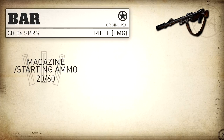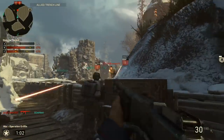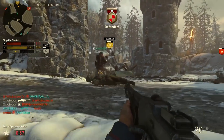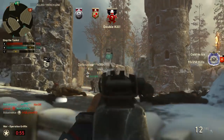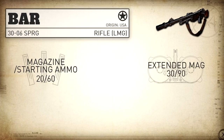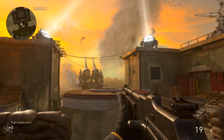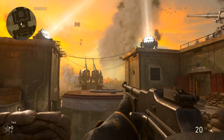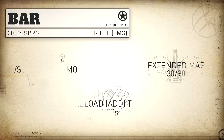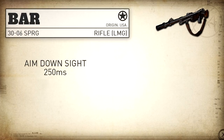Getting into magazine capacity, it's not great for the rifle category at 20 rounds in the magazine with 60 in reserve. Especially considering the rate of fire, you will burn through these 20 round magazines relatively quickly, which is why I highly recommend Extended Mags, which takes it up to a 30 round magazine with 90 in reserve. Our reload add time — the amount of time it takes to reload without unnecessary animations — is just 1.39 seconds, which is quite good for the rifle category.